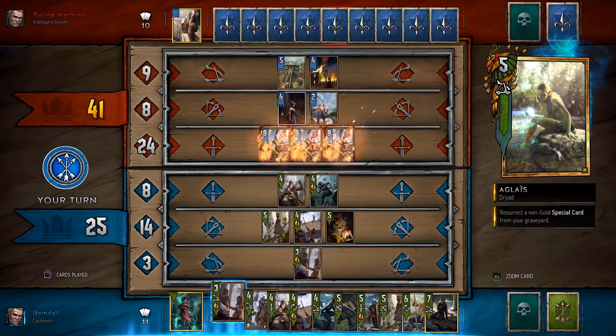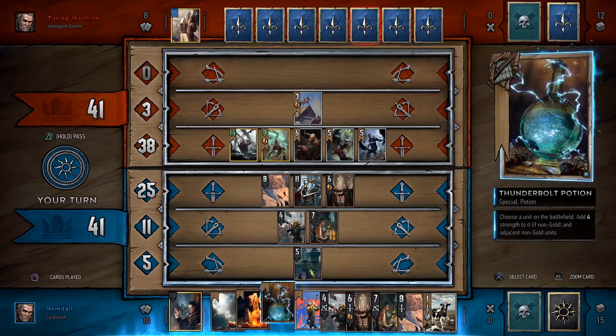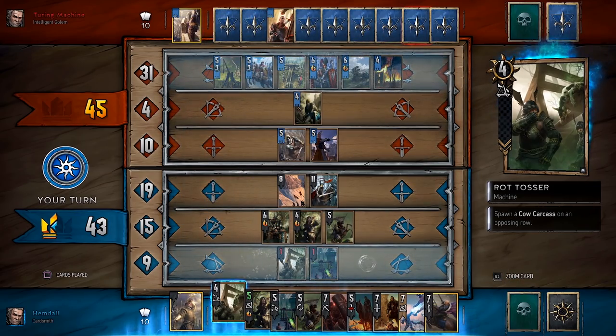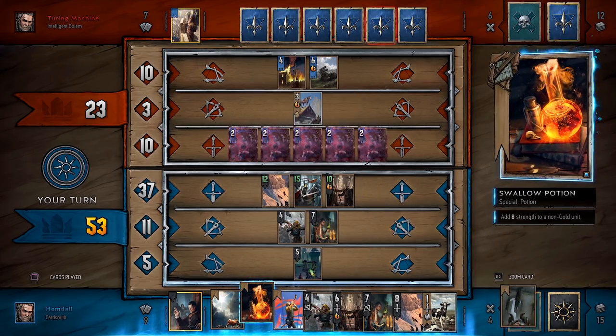Apart from unit cards, you can also play special cards. Use magic potions to boost the power of your own units, play weather effects that weaken forces on the row of your choice, or sling cards like Epidemic to spread a deadly plague among enemy ranks.